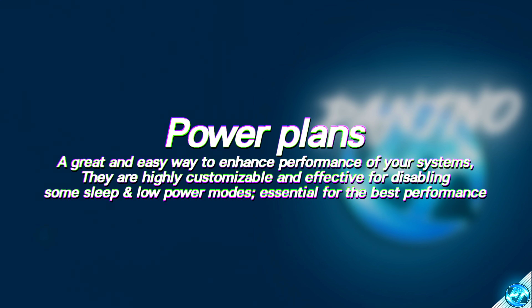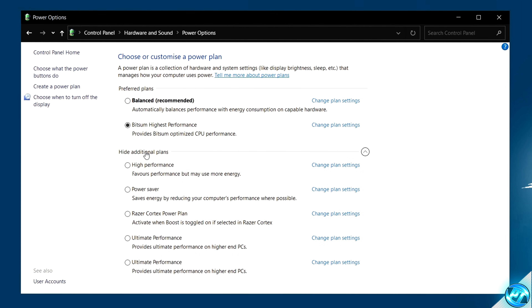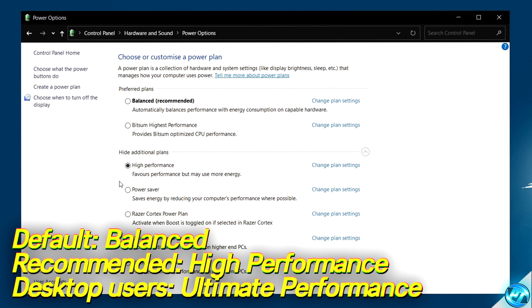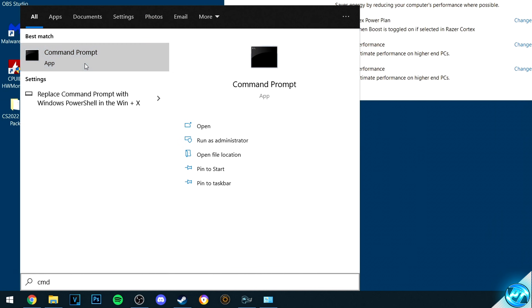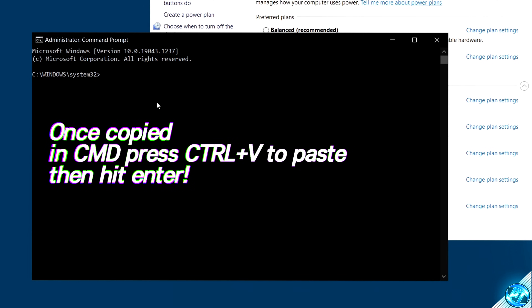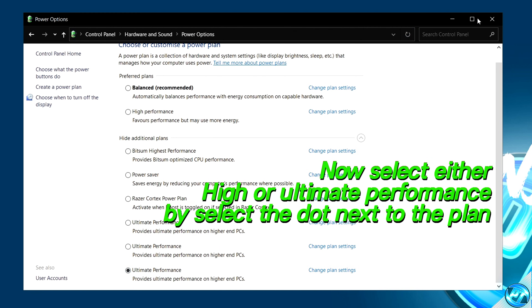Now focus on your Windows power plan — more important than you think. Type 'power plan' and select edit power plan, then go to power options. Select show additional power plans and look for either the high performance or ultimate performance power plan. For truly the best performance, unlock the ultimate performance plan: press the Windows button, type cmd, right-click the command prompt and run as administrator. Copy the power plan command from the description, paste it using Ctrl+V, then press enter. You should see 'power scheme GUID ultimate performance' — refresh power options, select it, and exit.